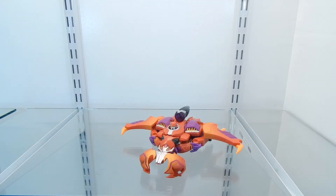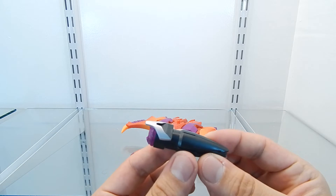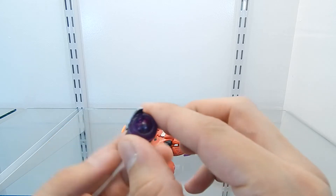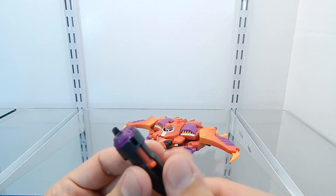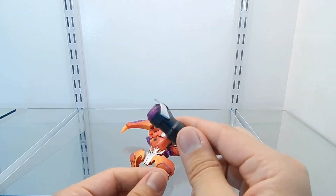Now I'm going to show you the weapon that comes with Rampage — it's a fusion cannon, which is very nice. It is mostly painted black but also has a nice silver paint application on the rim. The barrel itself has a clear purple plastic, which looks really nice.